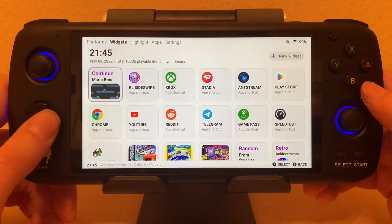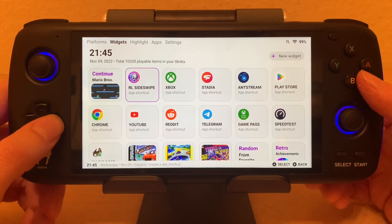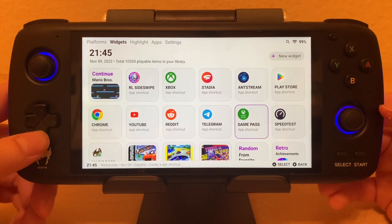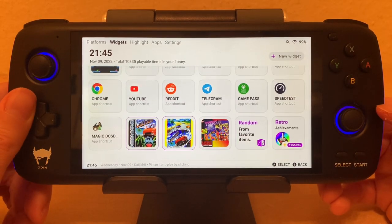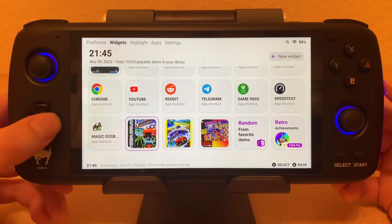Here you can have all kinds of widgets. You can see 'Continue' — the last game I played. I could play Rocket League Sideswipe, go straight into my Xbox Remote Play, Stadia, for example. Everything you typically want to get into fast. I play Outrun a lot — the Saturn and Genesis version.